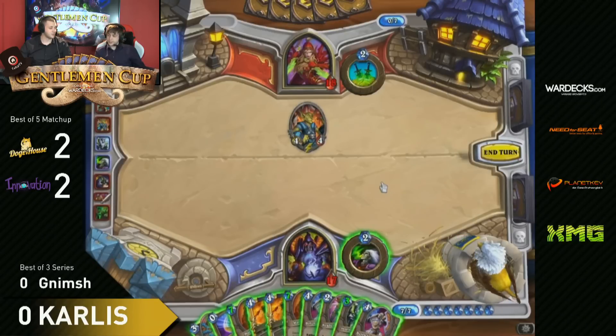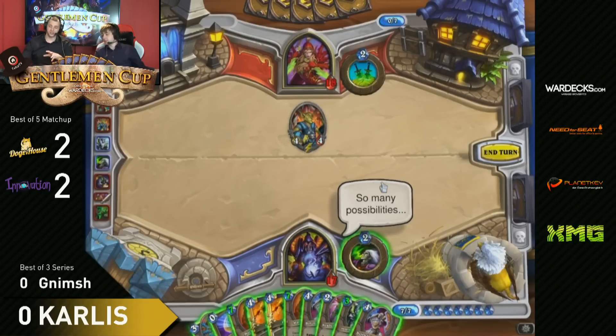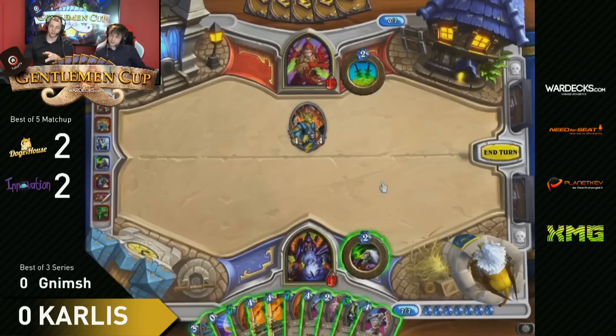But now he has a taunter against him - a Mountain Giant, potentially 9/9. There's a second Sap for Nimsh but he needs to draw it. There's Cold Blood, so he can Cold Blood his Auctioneer if he wants, then draw two cards for every spell. Next turn four cards to be drawn, maybe, plus Preparation - so for every Preparation, two more cards. I guess he can draw the rest of his deck if he gets the right cards.